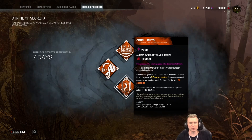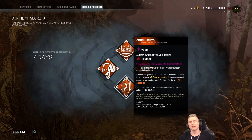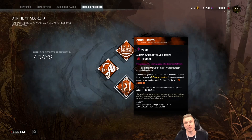The next perk we're going to be looking at is Cruel Limits. Cruel Limits is a hard perk to explain. Every time a generator is completed, all windows within 32 meters are going to be sealed for 32 seconds. It's a Demogorgon teachable.